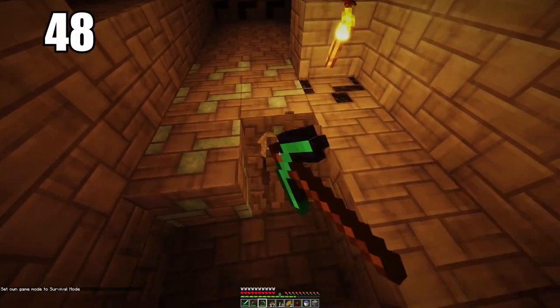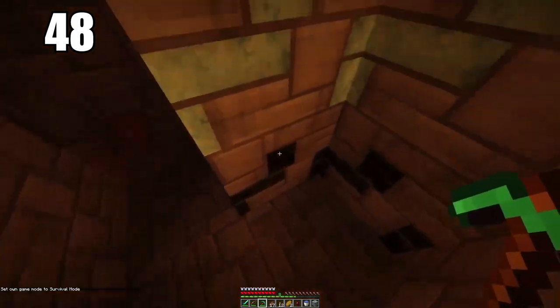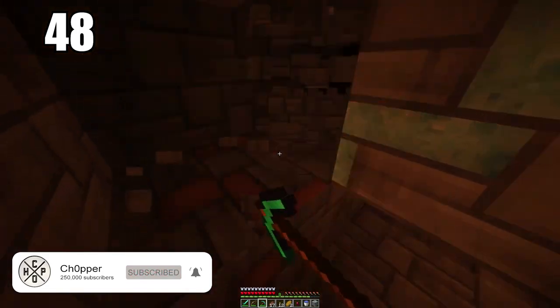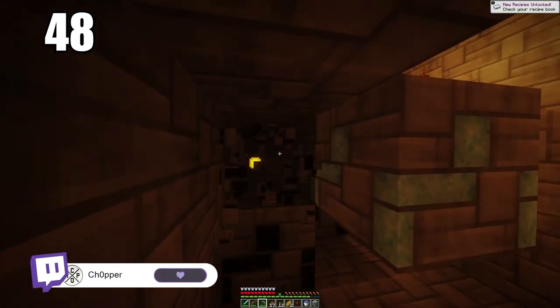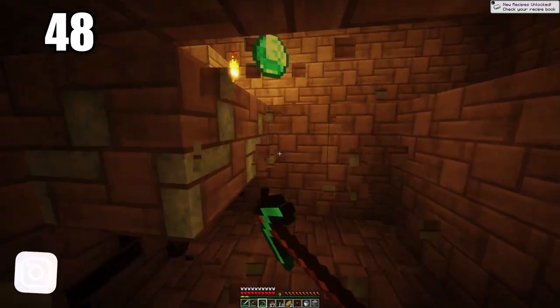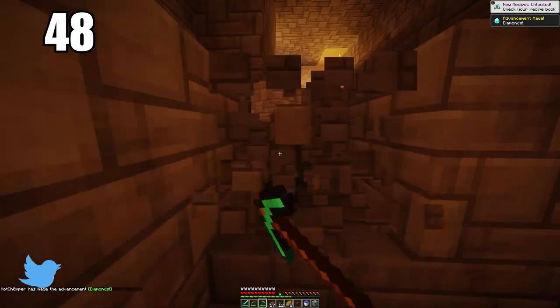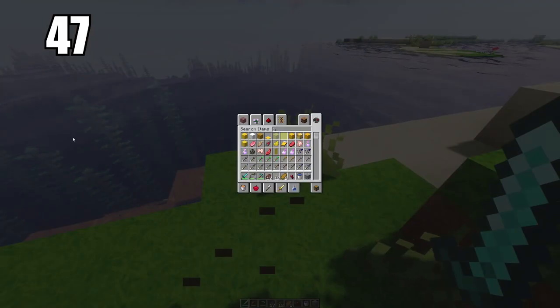Number 48 is to isolate your ores when mining. For example, if you stumble across some diamonds in a rough spot that could be dangerous, the best way to handle it is to cut out everything around the ore so the block is just hovering. Then when you know it's safe, go ahead and pick up that valuable ore. The last thing you'd want is to mine that ore and have it fall into a lava pit or somewhere you can't reach it.